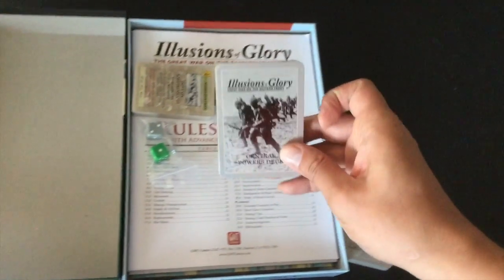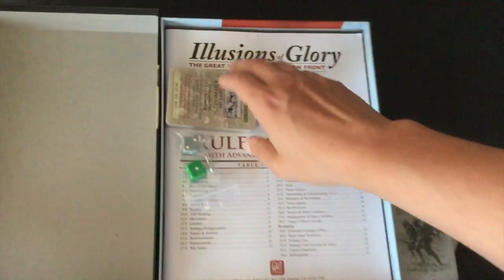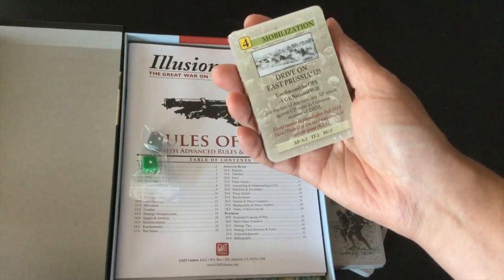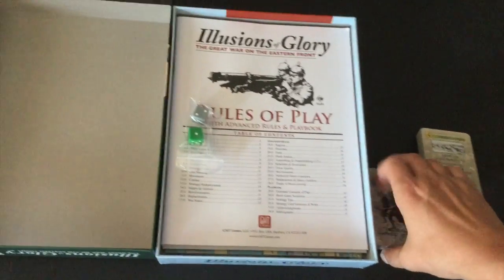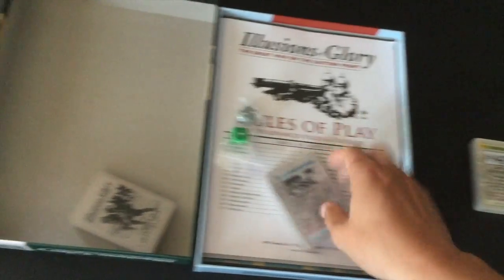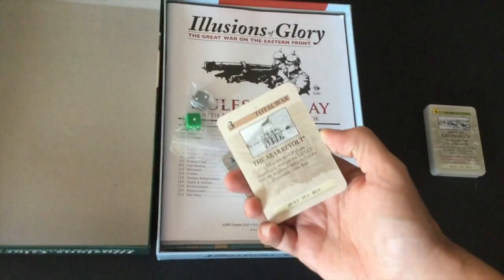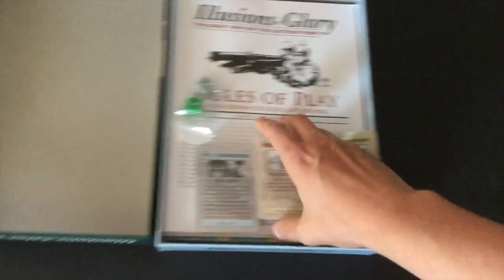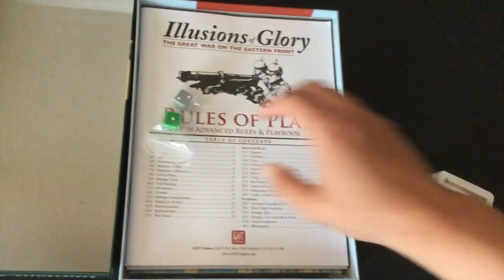This is the Central Powers deck, here we have more Central Powers cards, and the Allied deck. It looks like part of the Allied player deck is going to be in a separate packet here. Moment of brief panic there — we'll open those up in just a minute.